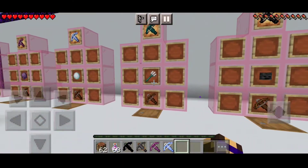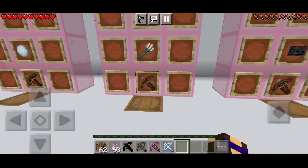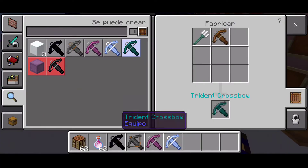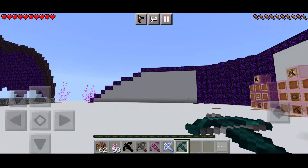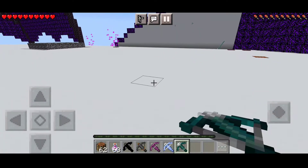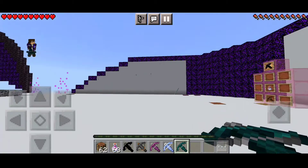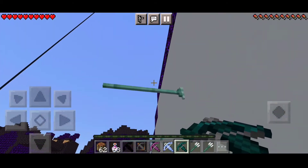Después vamos a tener la segunda más rota, que a mi parecer, entre las dos últimas, son las más rotas: la de tridentes. Esta la vamos a hacer con un tridente y una ballesta. Vamos a venir a la mesa de crafteo y las vamos a colocar — nos daría la ballesta de tridente. ¿Por qué está tan rota? Vamos a disparar tridentes y lo peor es que vamos a poder recogerlos, entonces nos vamos a llenar de tridentes. Al recogerlos y disparar van a desaparecer, así que está equilibrado. Aunque si los guardan en un cofre, pues tendrían tridentes infinitos.